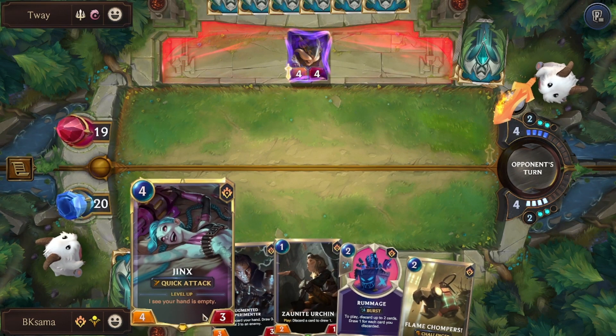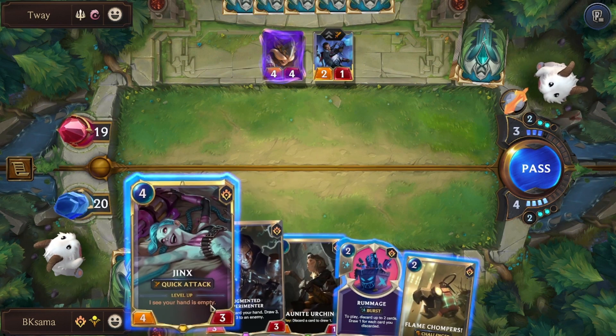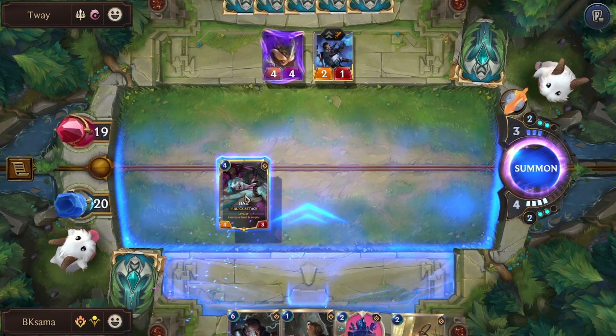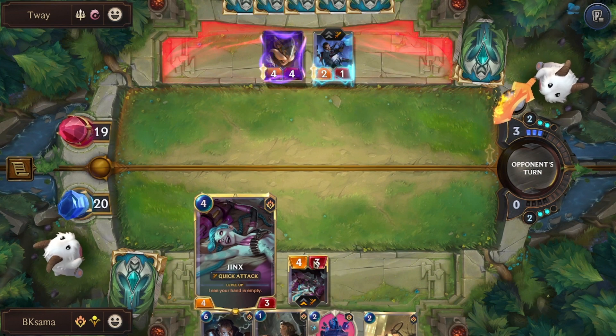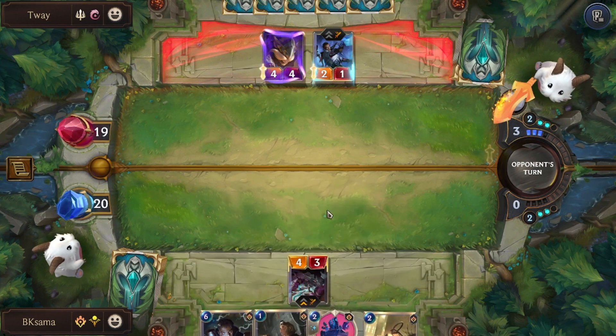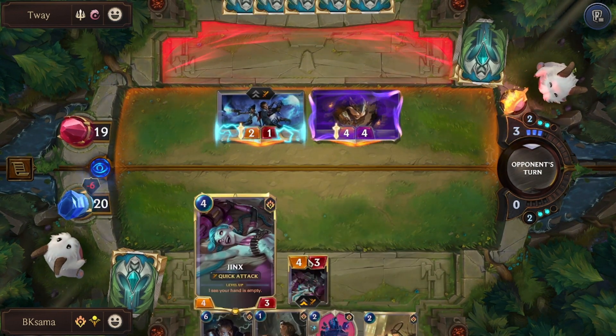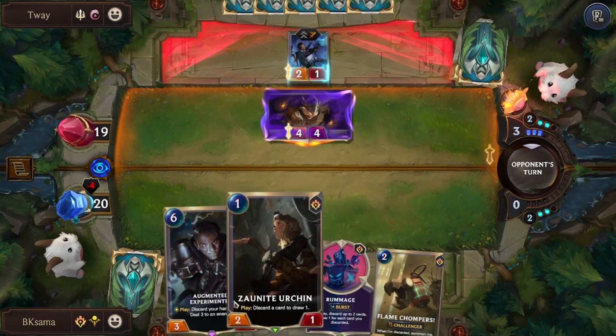In order to empty the hand as soon as possible, there are two ways I can think of: first one is having all my cards be very cheap, or using the discard ability.